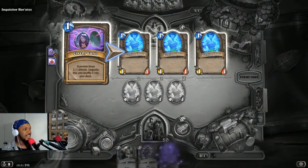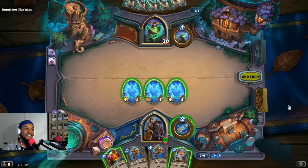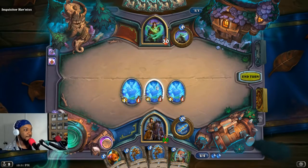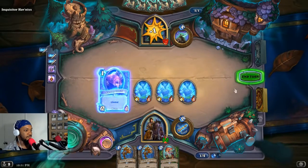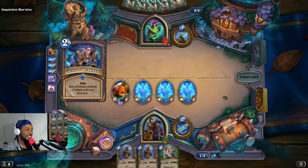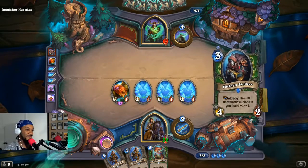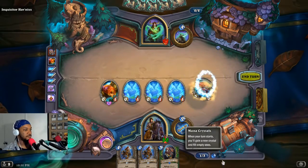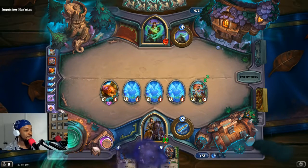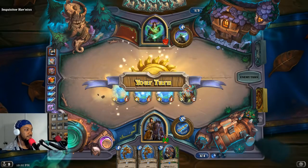Upgraded into what? I missed it — it said something, three 3/3s with life steal, was that what it was? It put it back in the deck but I can't see it on the side. I wish I knew what it would upgrade to. Let's go to work. He has to do something powerful in these first four turns — he's got to completely stop me one way or another, then work his magic. Winfury! Sorry, I get excited over Winfury.